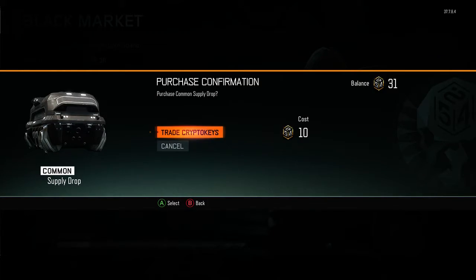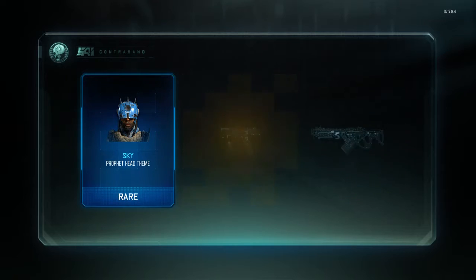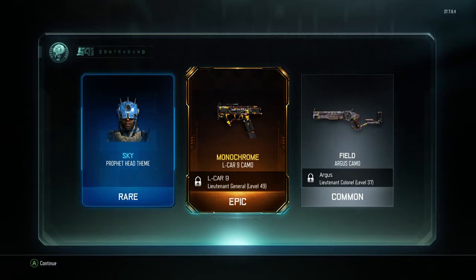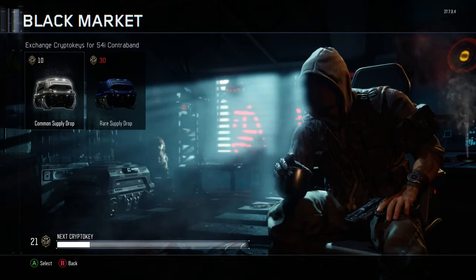All right, next one. I'd rather splatter up — open it short, I don't want to drag these on too long. Okay, so we've got a Sky Profit head which to be honest looks extremely weird yet great at the same time. We've got a monochrome thing — I don't know how that's going to look, that's on the L car, I'll have to wait till I'm level 50 to do that. And then I've got the Argus camo, which you know looks quite shit really.